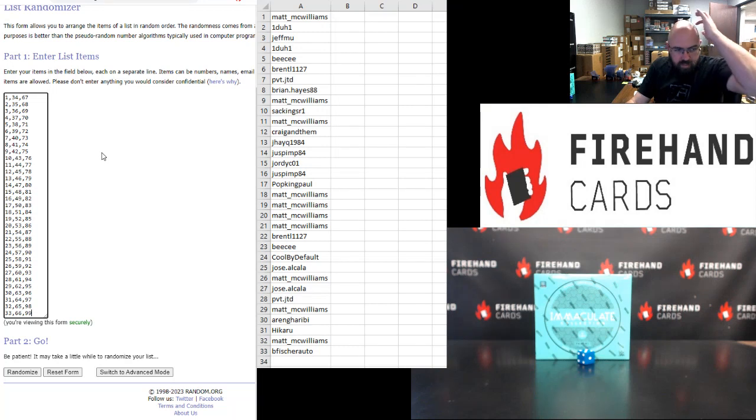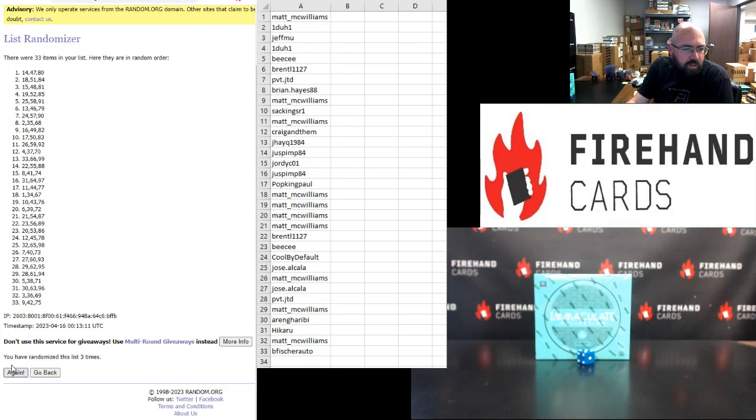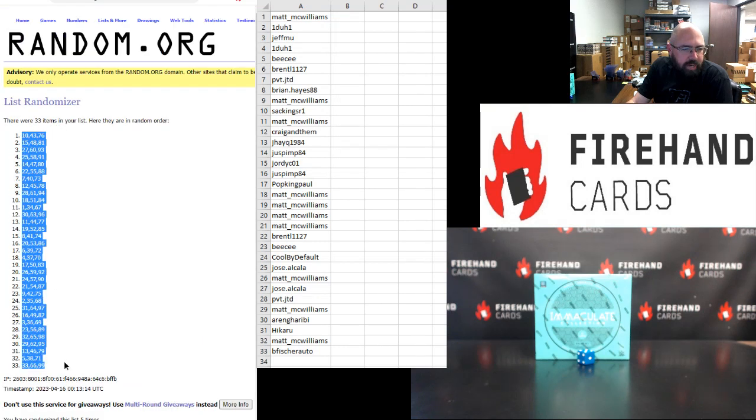And your numbers: number of blocks 1 to 33, top to bottom, five times. Alrighty — block number 10 on top and block 33 back at the bottom.